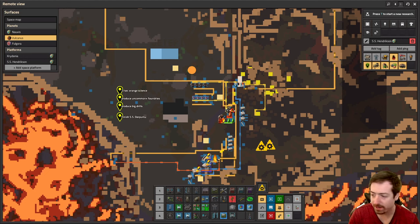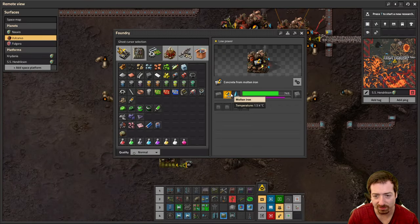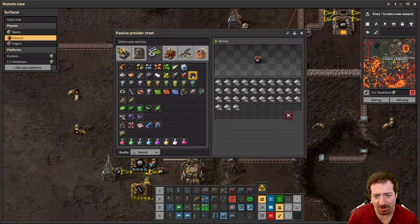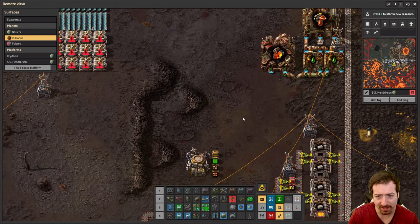Hello everyone, Crydax here and welcome back to our Factorio Space Age playthrough. We are on Vulcanus now, and we got going with some of this beautiful molten iron stuff which has been so easy to just make all of the steel and iron. We need to do copper next and whatnot, but yeah, it makes things pretty easy.